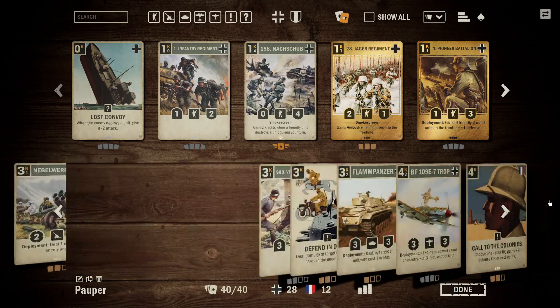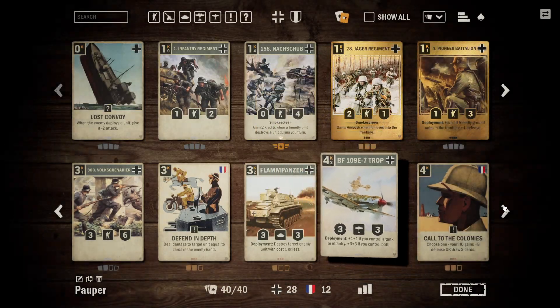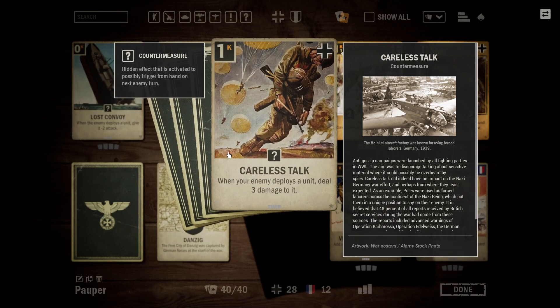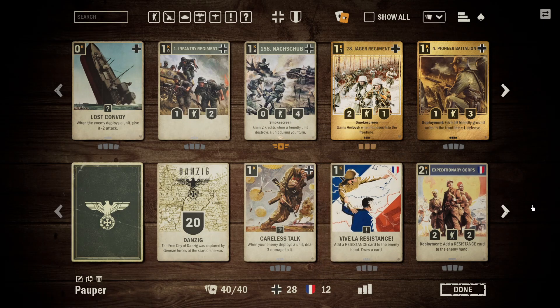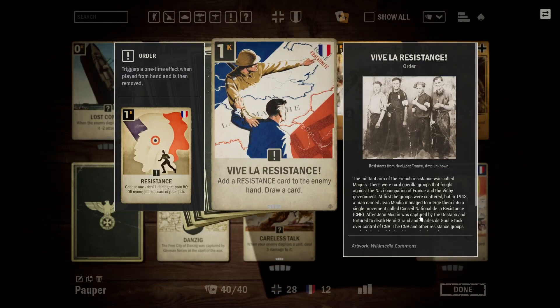You have a lot of anti-aggro tools in order to really shove it to Aggro, and then you also have some very strong late-game removal. Careless Talk is an anti-aggro card — it's very good at just throwing off turn one plays and buying you time. You also have Viva La Resistance. This is a cheap card draw, and the Resistance card is actually useful for two main reasons: it helps to make Defend in Depth more effective, and it's also just one credit draw a card. So you're able to very easily get deeper into your deck and find your important cards more consistently for a low cost.